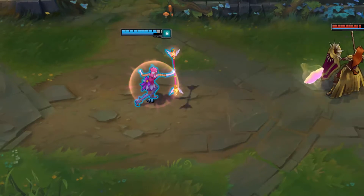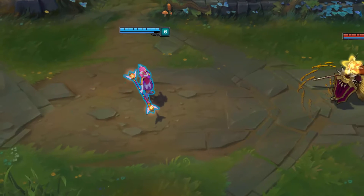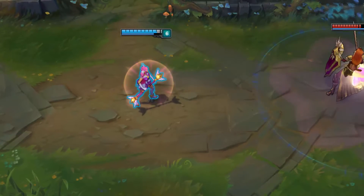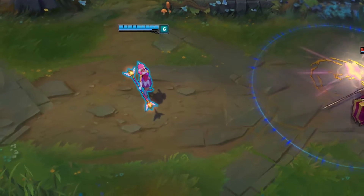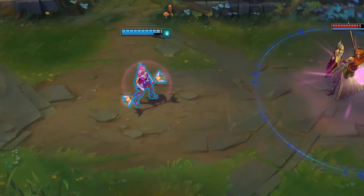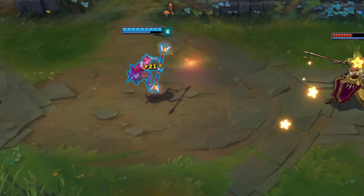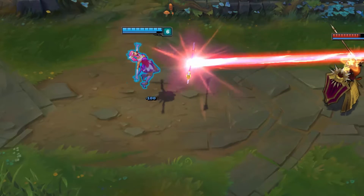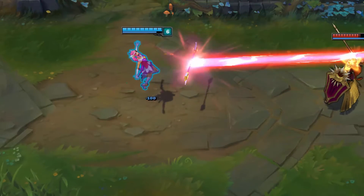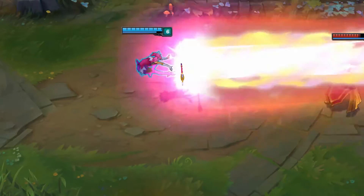Her E fires off a pool created by a little star that pulses cutely, then slows enemies and blows up, causing her passive to proc. Her ultimate is amazing — just one big huge beam of pure star energy. It's very pretty, very vibrant, very pink, just like the skin and splash art itself. That consistency speaks a lot for the skin.